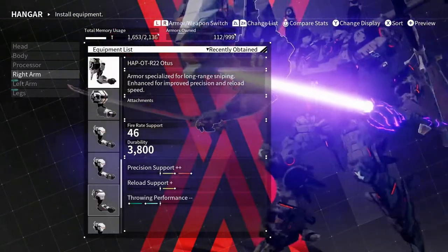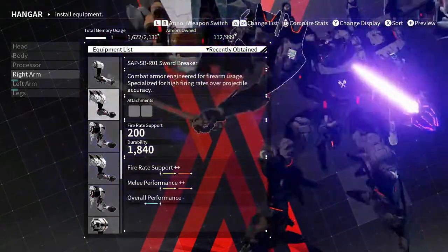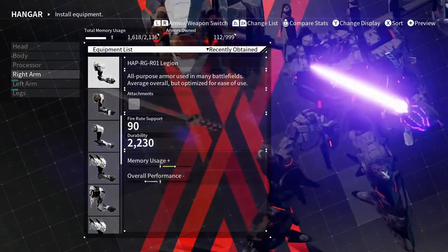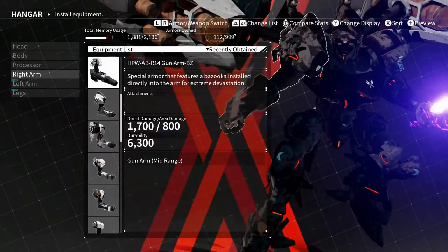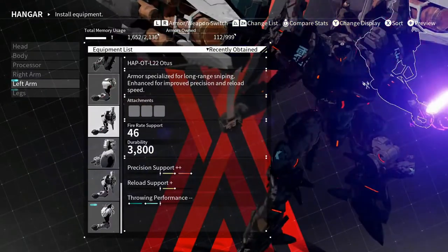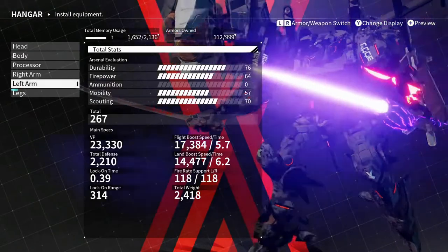I'm probably gonna go with something with reload speed and precision, or maybe fire rate. The sword breaker arms are probably my favorite arms in the game — great for switching between guns and melee. Reload speed definitely makes a difference. I'm gonna stick with this and probably do the same thing with my left arm, because I need to farm for more arms — I'm pretty sure there are better options out there.